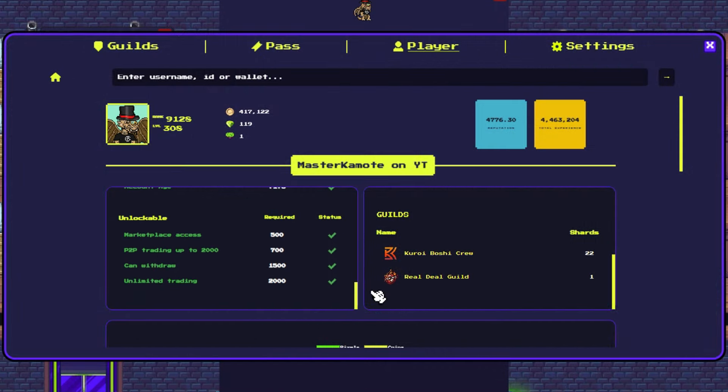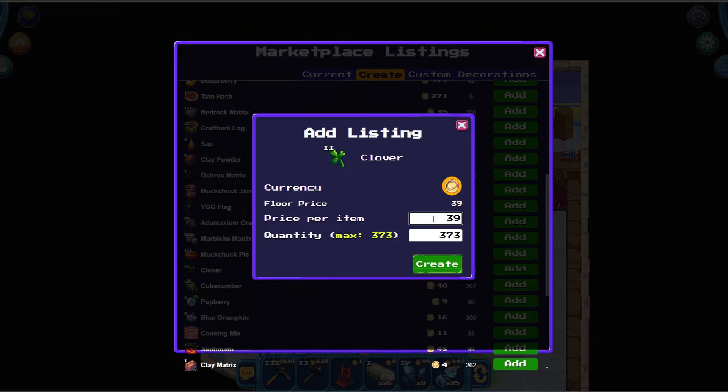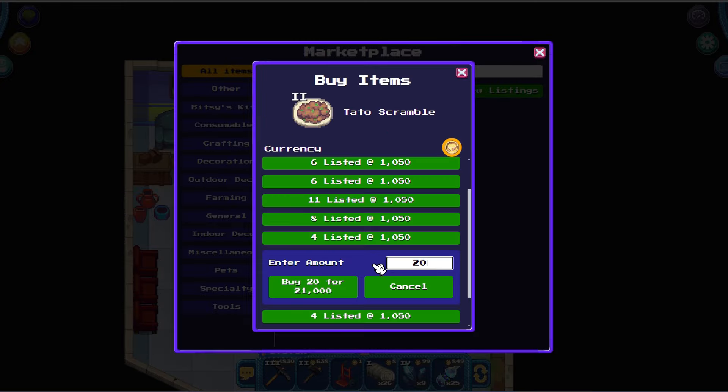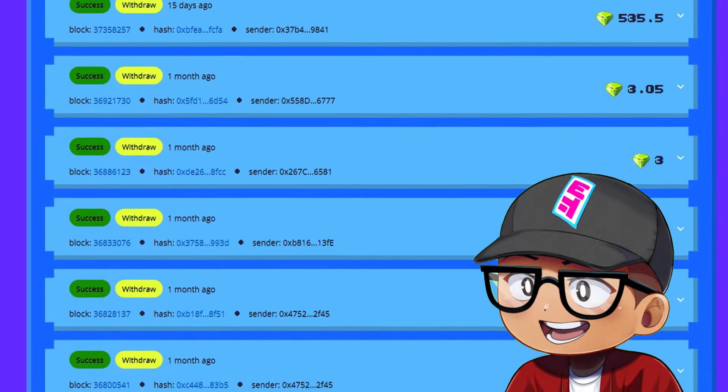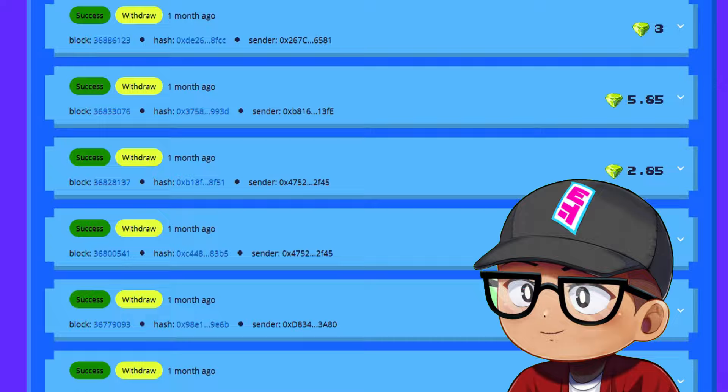Reputation can grant you access to different activities inside the game, like listing your resources to get some coins or buying them at the marketplace, P2P trading, and more importantly, you can withdraw the Pixel you earn if you reach a certain threshold.